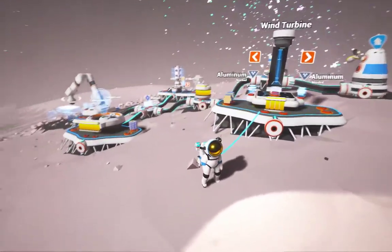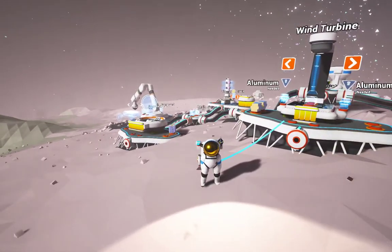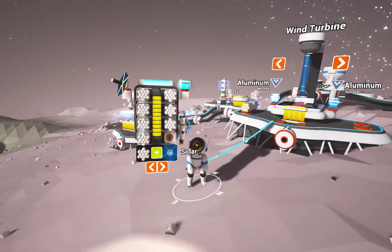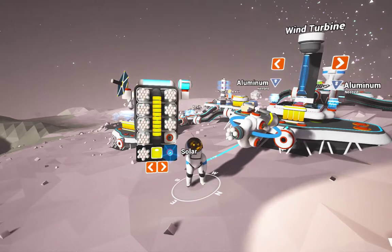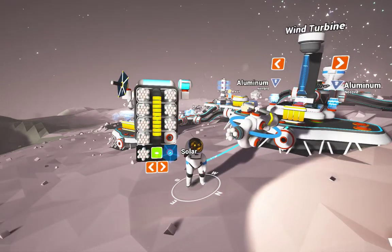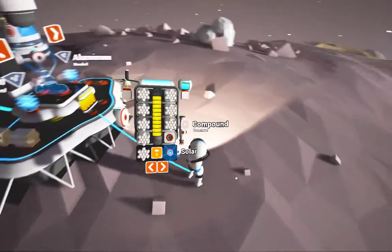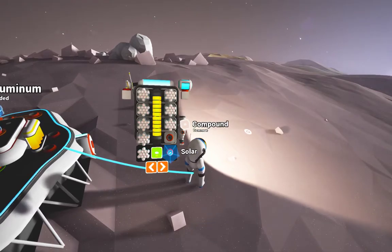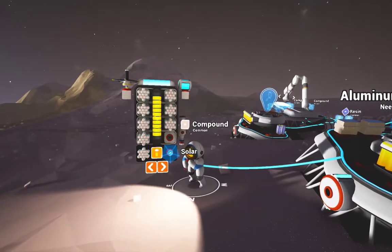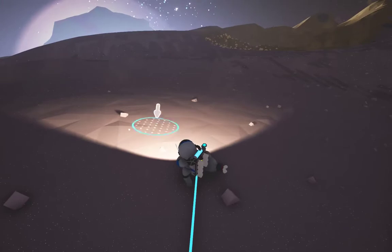A new update has been released. It's supposed to improve the way that research is done. It adds augments to your terrain tool. You can see I can now select it and I'm going to be able to add things to the sides — different things. Here is an analyzer to analyze terrain. You can change the color of terrains, I believe.